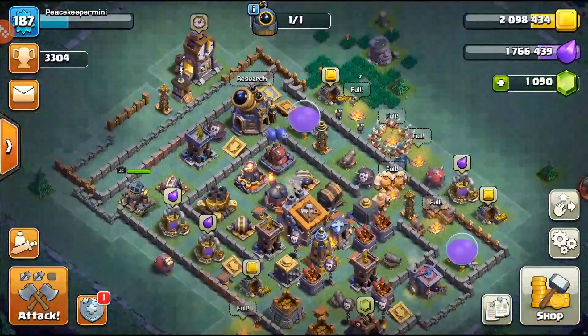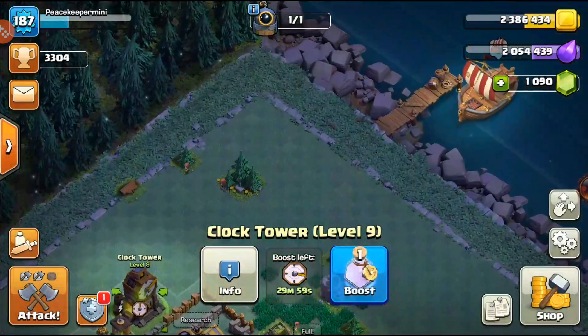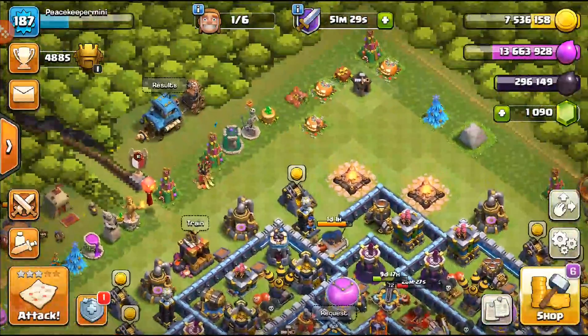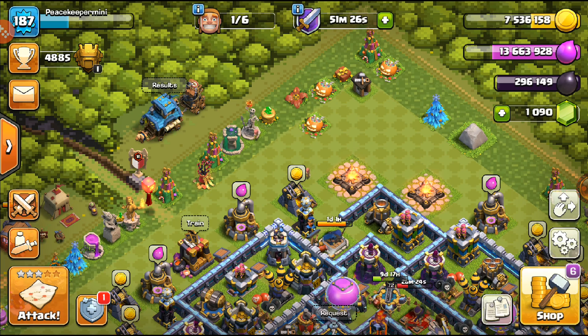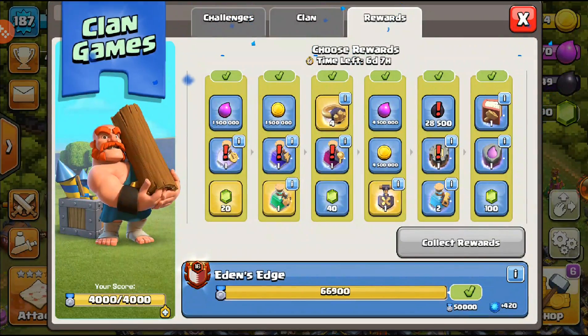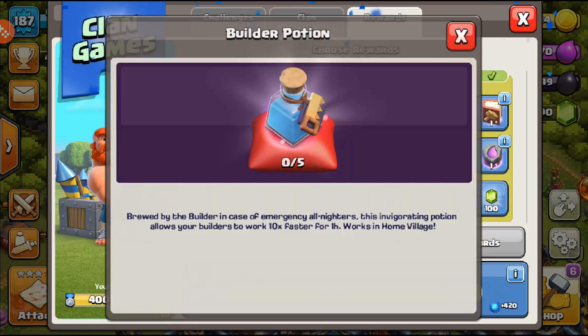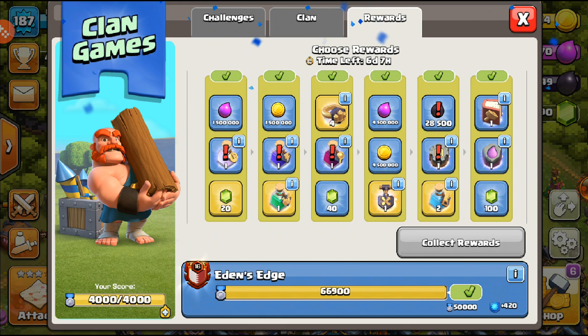I'm just cruising through builder hall as usual. I don't think I need to max it out since I already have builder hall maxed on my main account. I'm gonna go with the two builder potions because they're really, really valuable - they help you a lot, especially if you have a lot of loot and want to get your builders moving quicker.